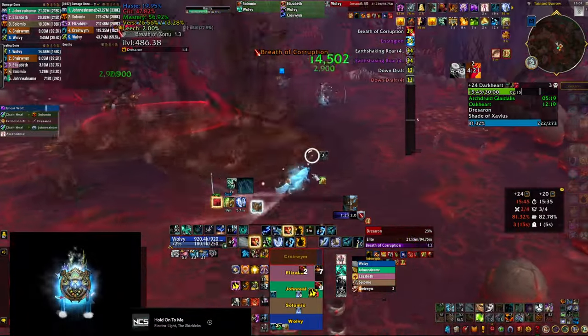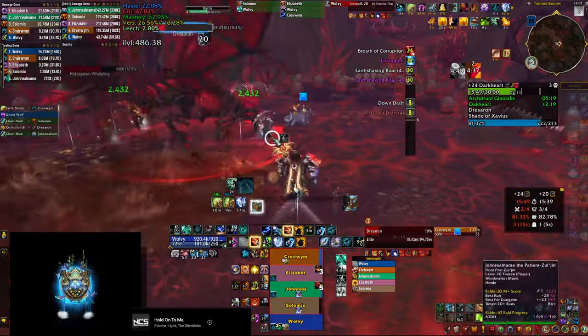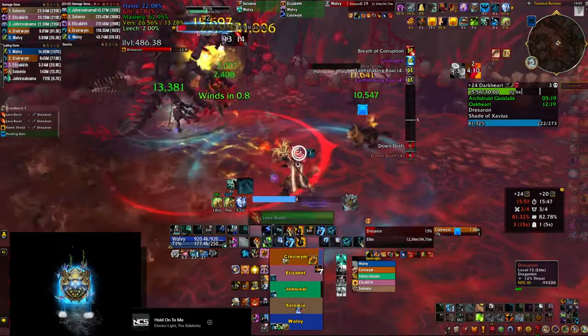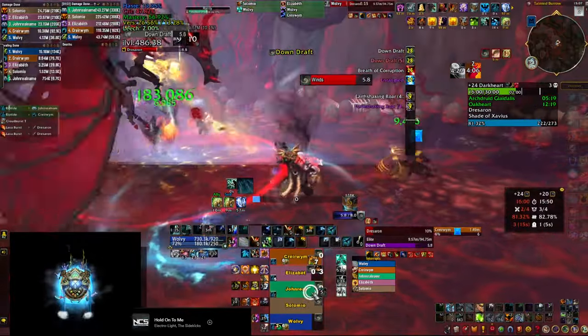A few more things to mention: you can actually use spirit walker's grace for a whole phase and spend those 8 seconds of downdraft casting. In this specific run I panic-pressed it at the very first downdraft, but if you save it you can use it for a whole phase alone.